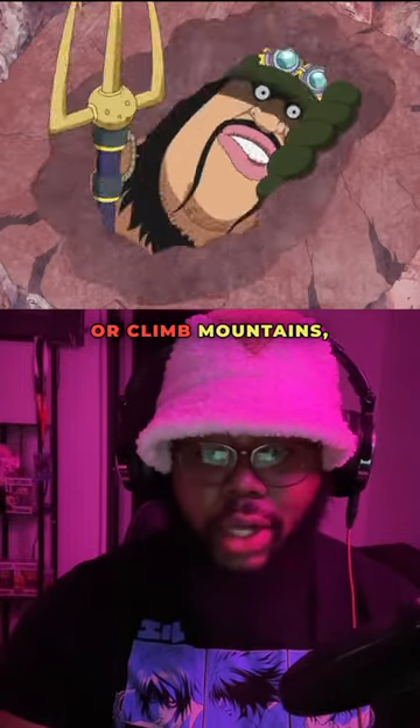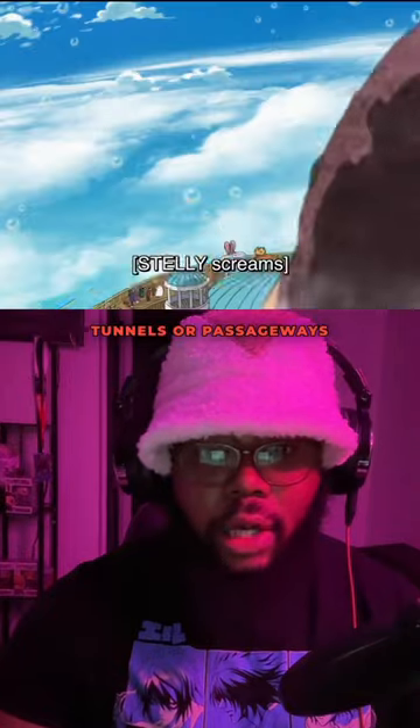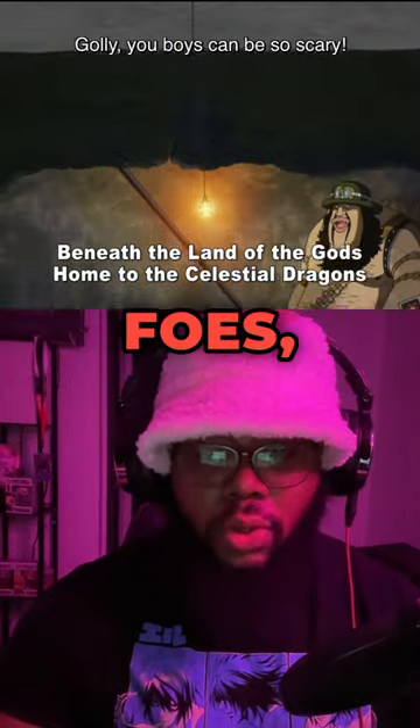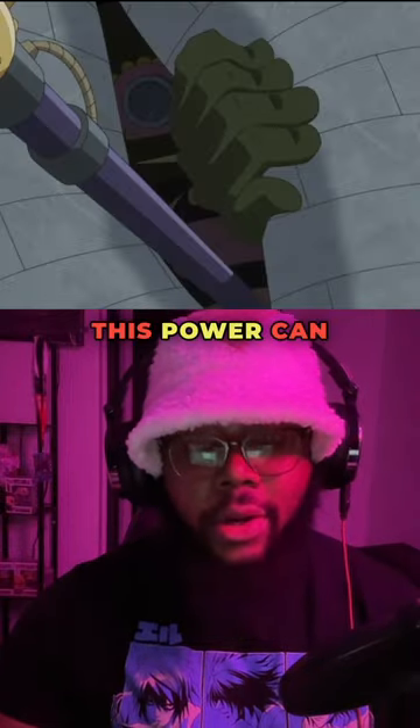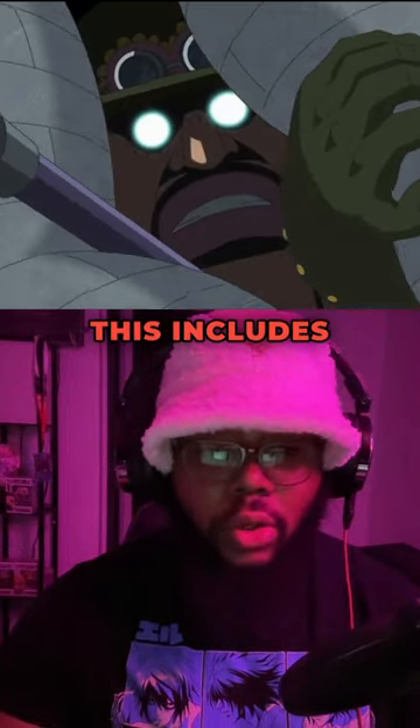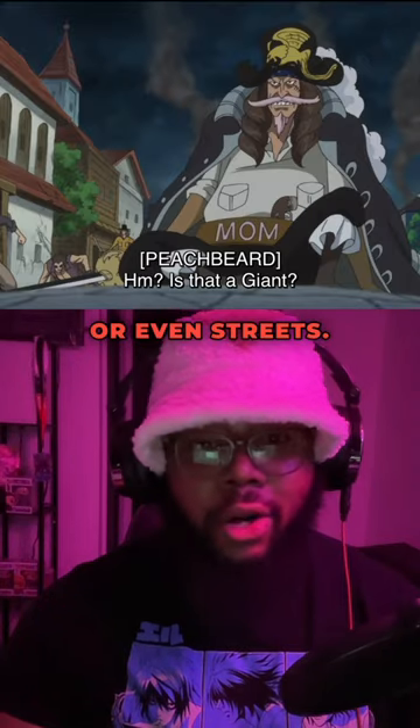Defensively, you can use this to infiltrate or climb mountains, create secret tunnels or passageways to hide or ambush foes, or just raise the street up to deflect or block incoming fire. This power can be used on any type of ground — this includes bricks, earth, rock, or even streets.